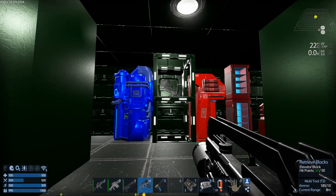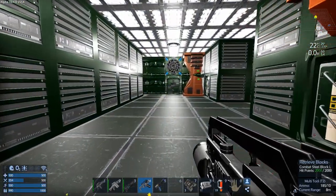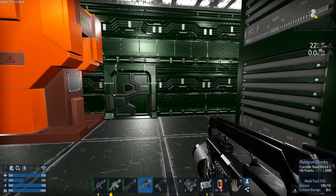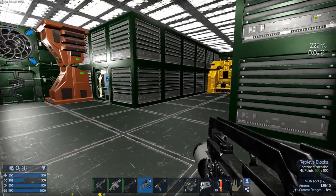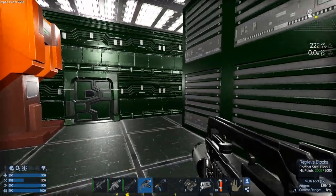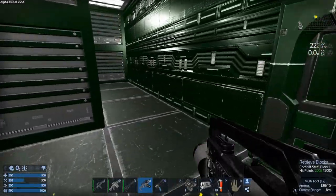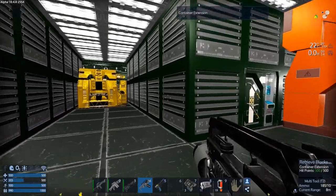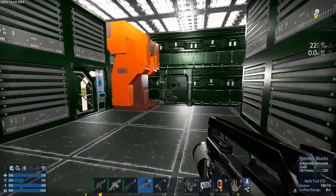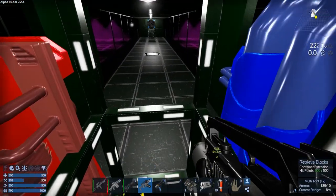We spawned in the Evolved Camel Shack, which is a multiplayer version that I built. It was only at version Alpha 7, so I had to install lots of stuff and rip out other stuff to get it up to Alpha 10 standards.